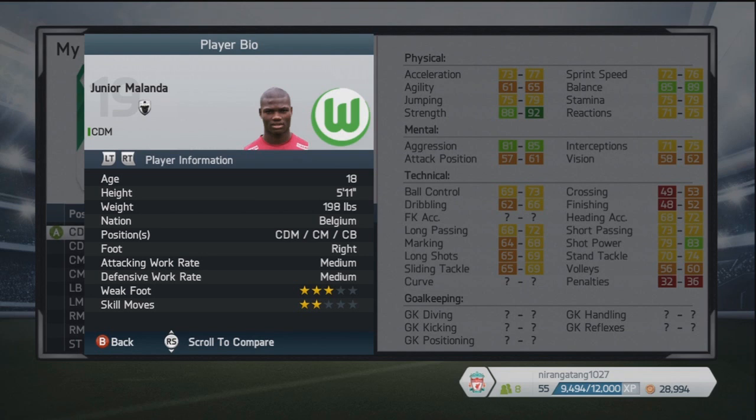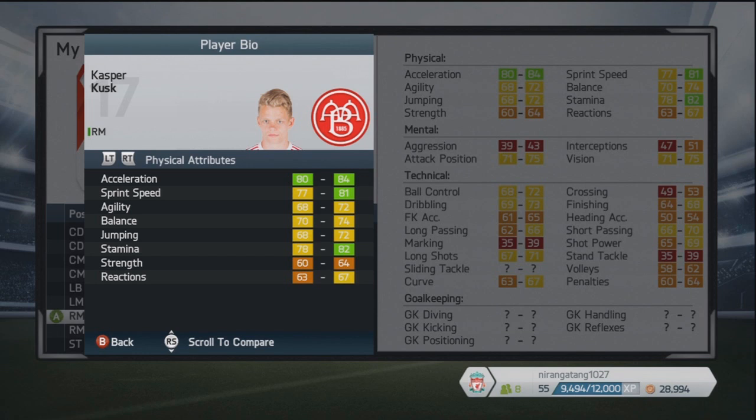As well as decent strength, he's got good aggression, balance interestingly, and shot power too — so a very interesting player, probably able to hit the ball from long range as well. Three-star weak foot and two-star skill moves there — the very versatile Belgian midfielder, Junior Molander.